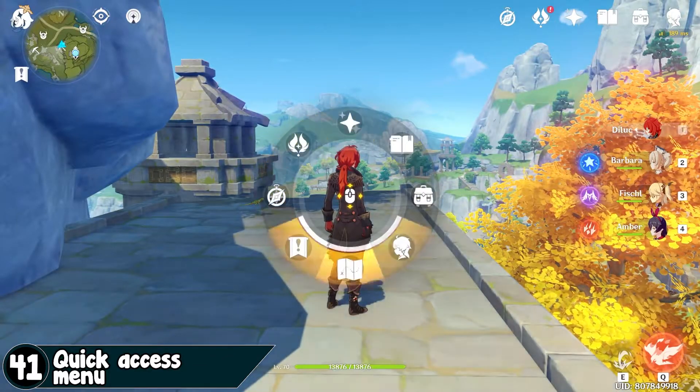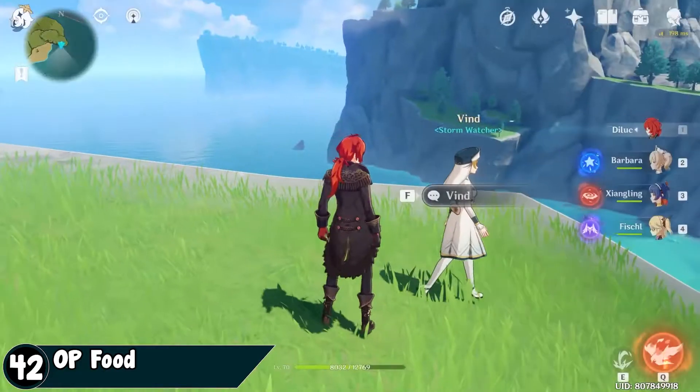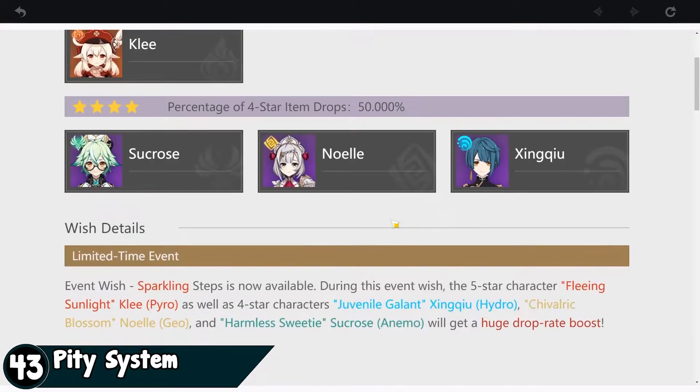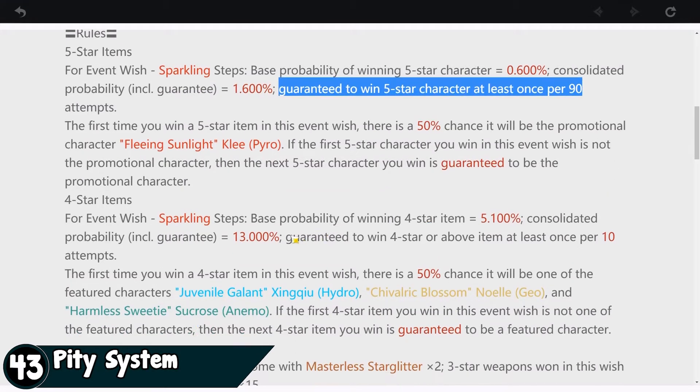Hold left click to switch characters around. Hold tap for the quick access menu. Talk to the lady NPC to get food that decreases stamina consumption — it will help a lot during roaming. There's a pity system for pulling in the game: the 10th pull will always be a 4-star, and a 5-star is guaranteed on the 90th roll if you still haven't gotten one from the promotional banner.